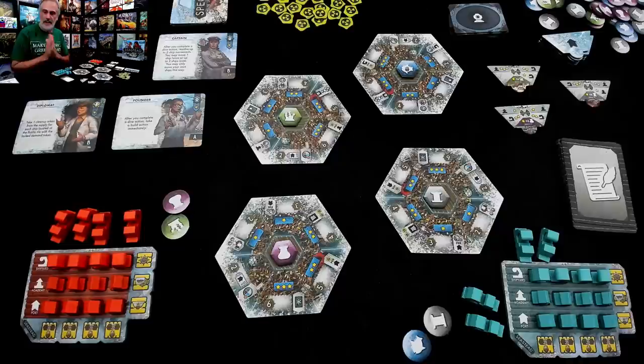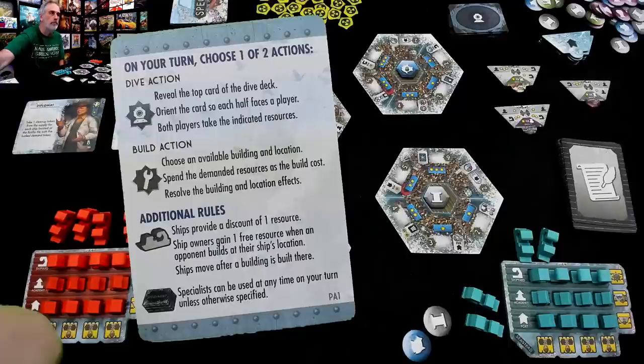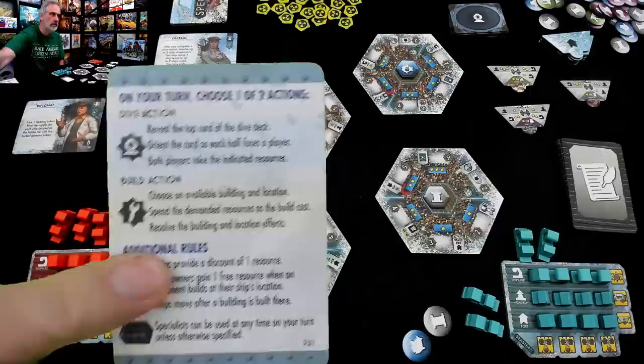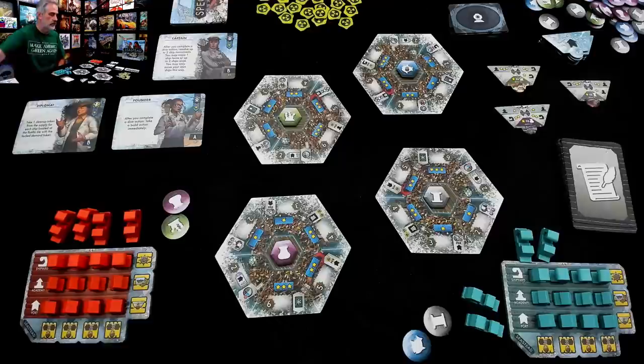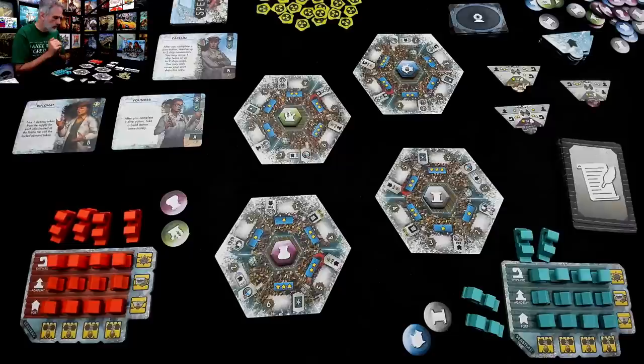I am the first player and we are off to the races. How does the game work? On your turn, you are either going to go diving, or you are going to go building. Then your turn is over, and there are some discounts to be had for various and sundry things. I can build, if I have enough resources — the kelp, the artifacts, the metal, and the fish — to build one of my buildings on one of these floating islands, to activate all kinds of special powers and whatnot.